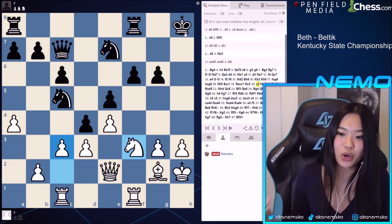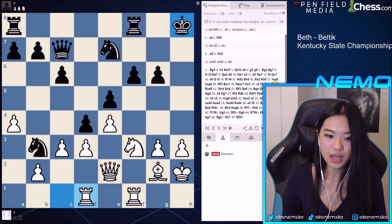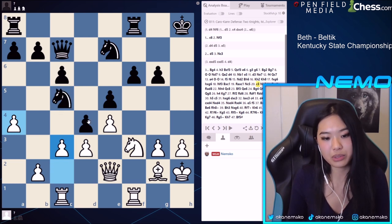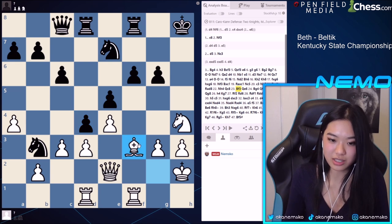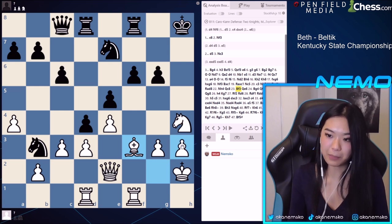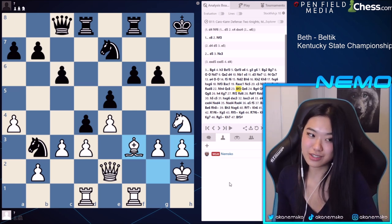Basically, when the king is out in the open, you can always say this is going to be better for white, because the material is equal. If you don't have any compensation for your king being out in the open, this position is just better for white. Her opponent didn't go for the A4 pawn. The bishop on G2 does suck a little bit, but she's going to bring it out. This is an idea you see a lot in openings like the Sveshnikov, where you play G3, H4, and then put your bishop on H3.